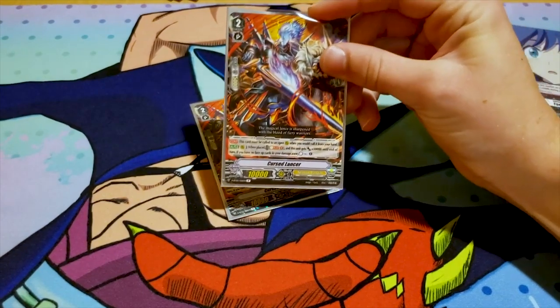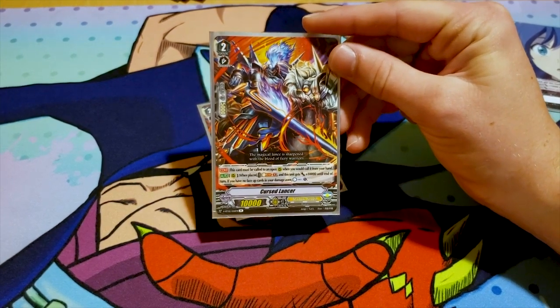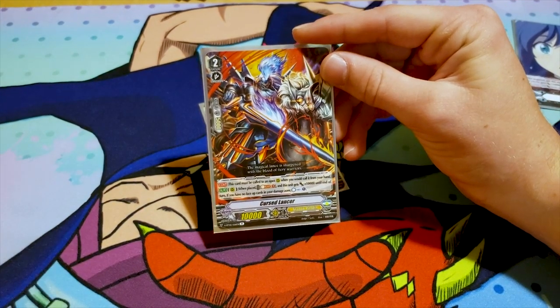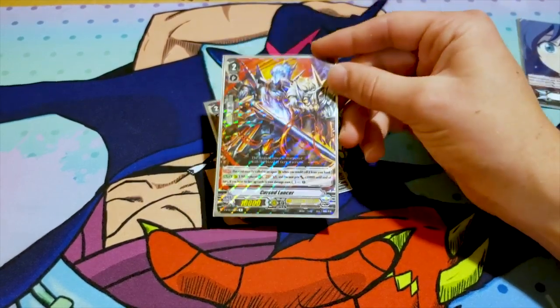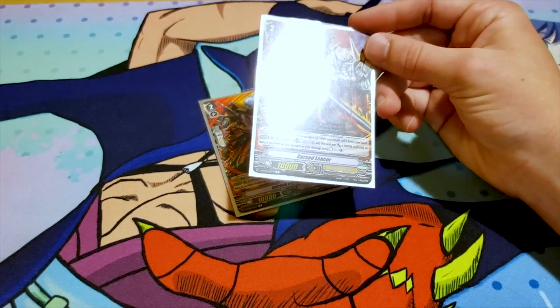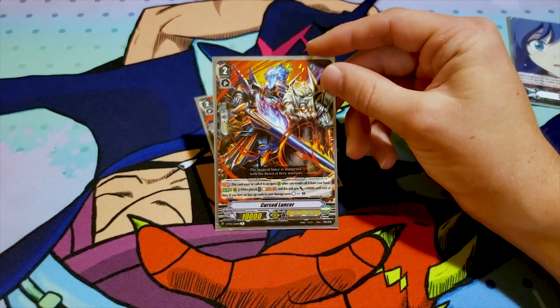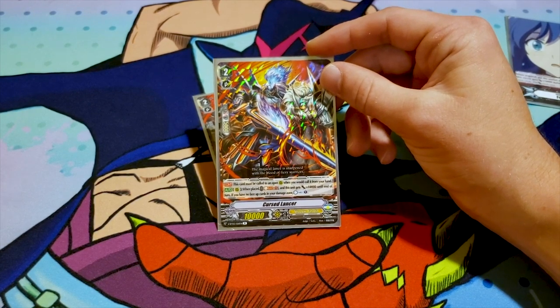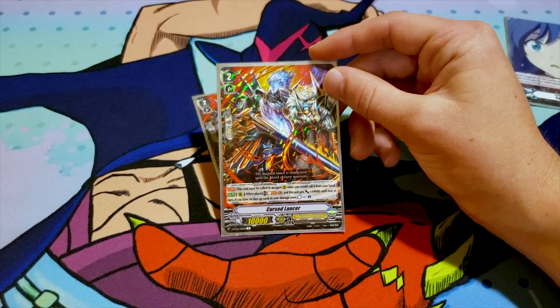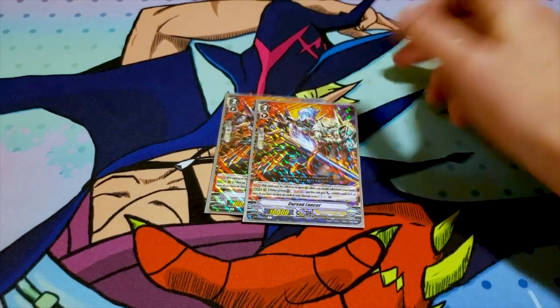I run two Cursed Lancer. I'm a bit inattentive about erratas for standard Vanguard — only buddy fight. This card must be called to an occupied rear guard, so you have to retire something in order to call it. You run it because it procs Gust Blaster, and you want two because of that restriction — three or four is a little too heavy. Its other skill is when it's placed, you can soulblast one and this unit gains 10k, so 20k or 30k on force. If you have no face-up cards in your damage, you get to countercharge one. I like it because it's a countercharge without having to be superior called like Charon. And Charon should have been a 5k.